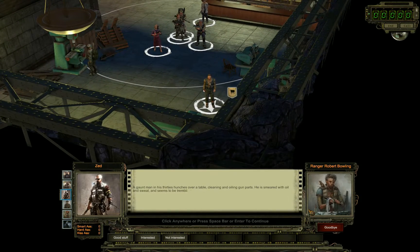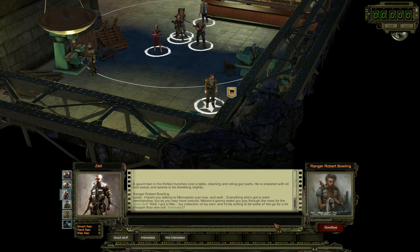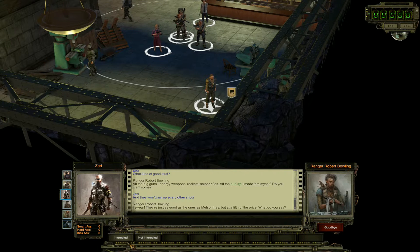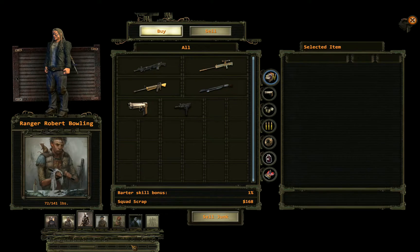This guy wants to talk - an old man in sturdy trenchcoat over a table, cleaning and oiling gun parts, smeared with oil and sweat, trembling slightly. 'Listen, I heard you talking to Mercatum just now. Everything she's got is solid merchandise, but she's going to make you pay through the nose for the good stuff. I got a little toy collection of my own - big guns, energy weapons, rockets, sniper rifles, all top quality. I made them myself and they won't jam up after every shot.' Listen, you can't tell Mercatum or she will fire me. Don't worry, we won't tell. Let's check out what he has for sale.